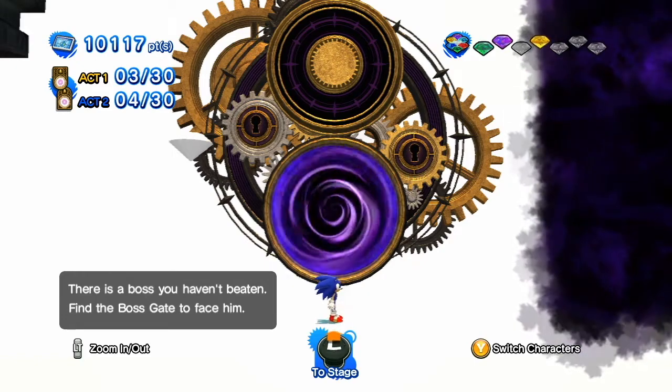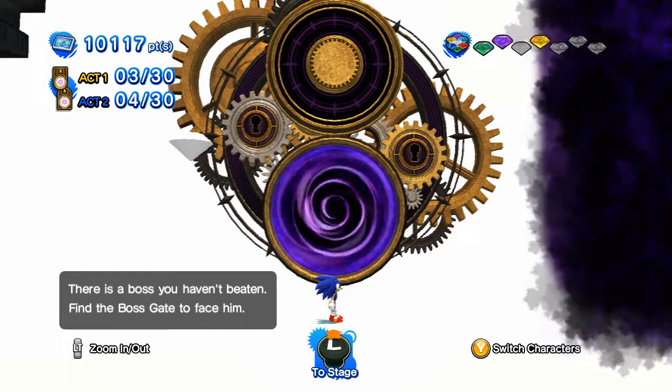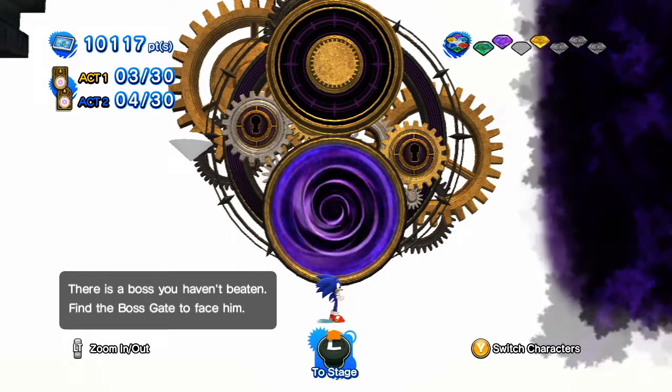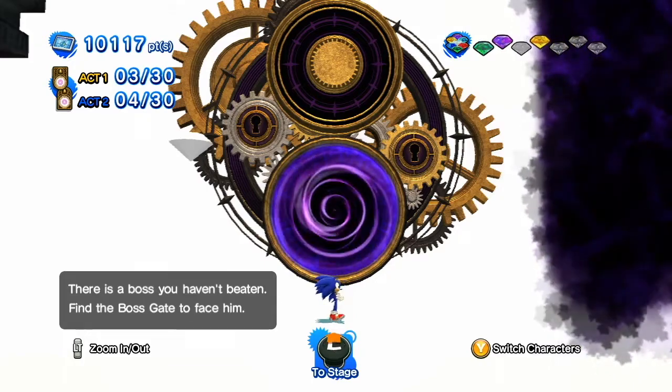Welcome back to more Sonic Generations! Last time, we defeated Shadow for another Chaos Emerald and collected the three boss gate keys. This time, we're going to fight the boss of Area 2.